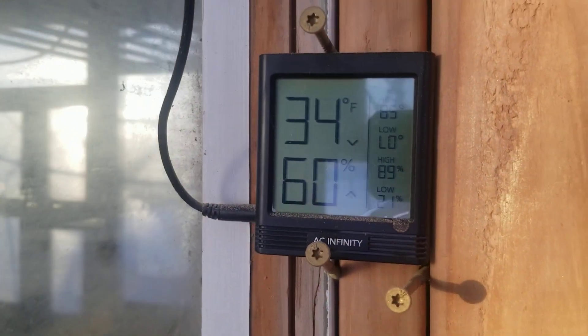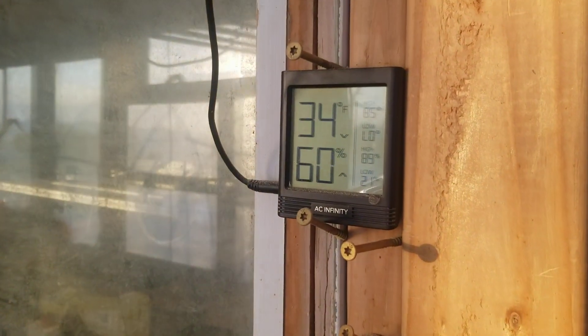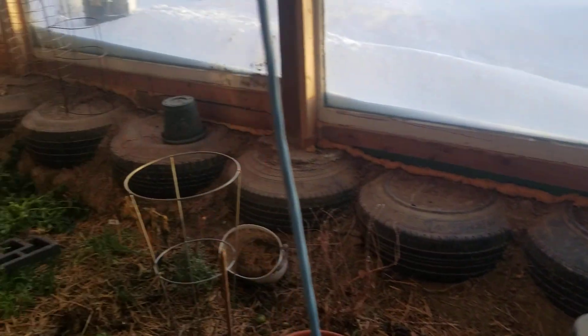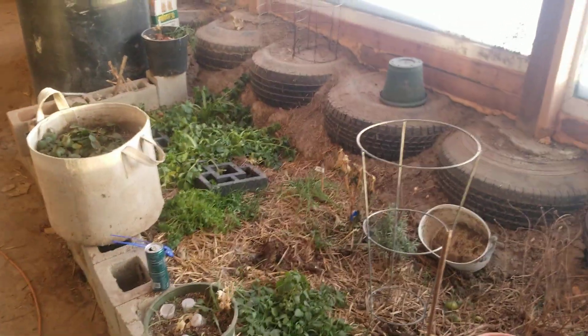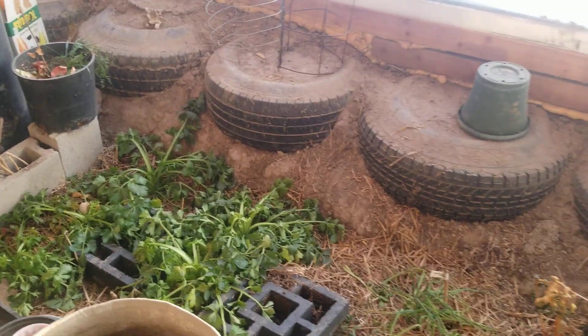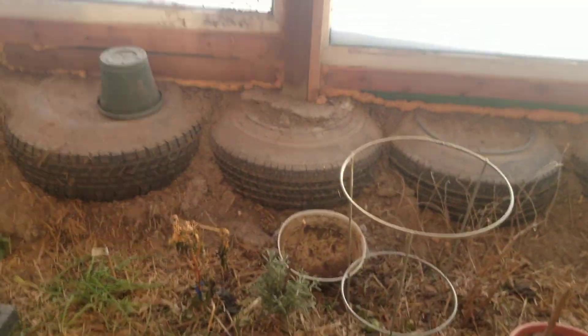Coming out to the main greenhouse it's 34 degrees out here — so minus 15 outside and 34 degrees inside, which in my book is not too bad. Pretty cold, but you can definitely still keep a lot of plants going. The broccoli or the celery doesn't like the temperature. We'll see because sometimes after it warms up it'll prop itself back up, so it might not be dead all the way.